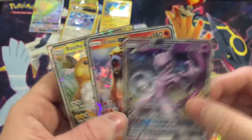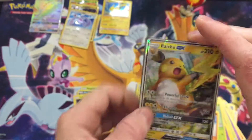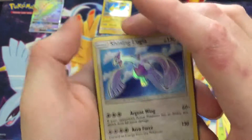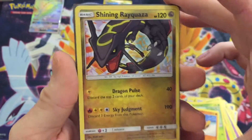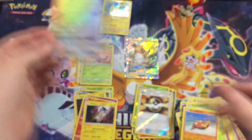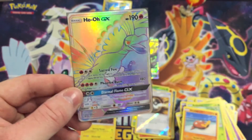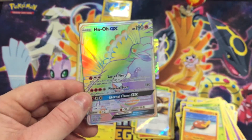So we're just gonna do one last go-through of every spicy pull that came in ours. Mewtwo GX, Entei GX, Raichu GX — on top of that we got Shining Lugia as our promo, Shining Rayquaza in a pack, and Shining Celebi as another promo. Pikachu promo, and one last look at the Ho-Oh GX rainbow rare. Thank you guys for watching so much — this was an awesome box to open. Let us know if you've opened anything spicy like this before and we'll catch you guys later. Peace.